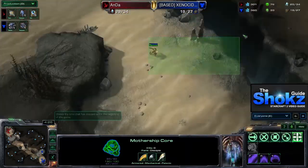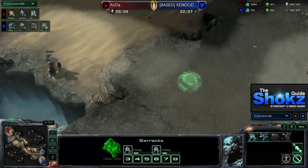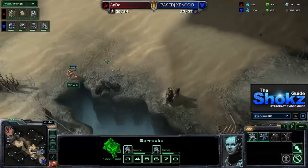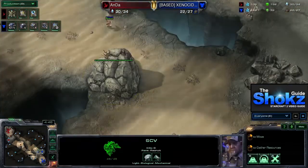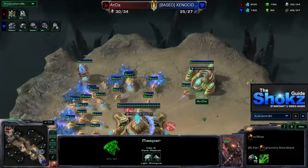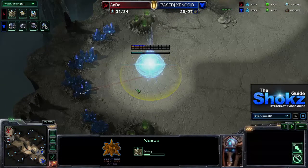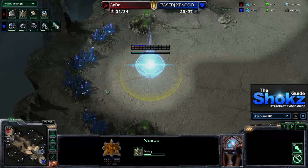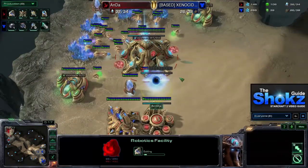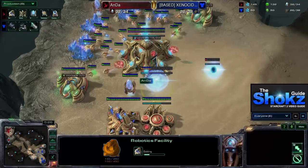The Zealot is sent right across the map because when a Terran opens Reaper into Reactor Expand, they tend to have a delayed Marine count and sometimes a delayed bunker. The Zealot can force the Reaper to pull back and make the Terran play more conservatively. Back in Anda's base, he's continuing to chrono-boost probes and has put down his Nexus — very standard. He's now going for a Robotics Facility, also very standard, and is saturating his gas geysers.